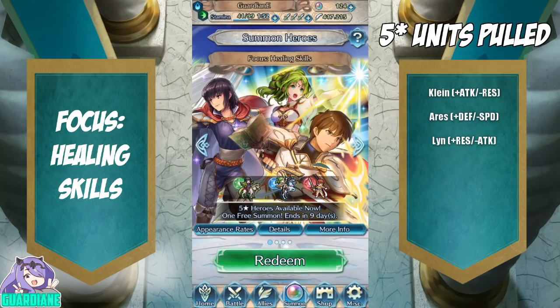Today we have the Healing Skills banner, and definitely not the units I was expecting — but definitely not complaining either, because I would really like to get Olwen. She is green, which means on this three-person banner she probably has the highest chance of appearing. So with any luck, fingers crossed, we'll be getting some green stones in our first circle.